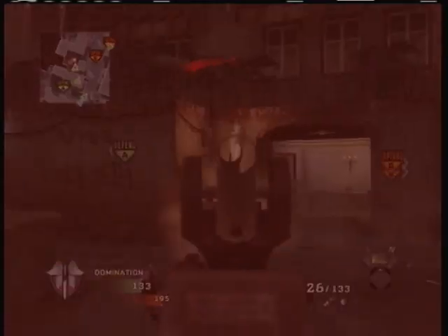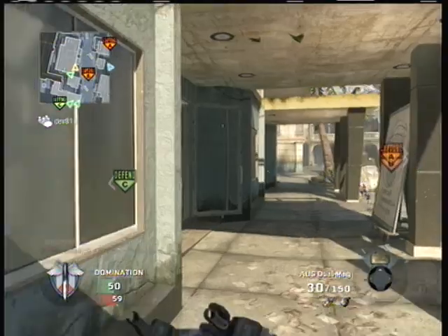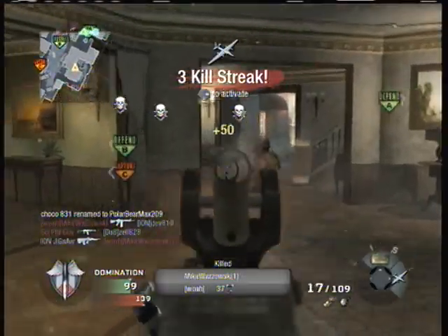One last time I'm going to show you the wrong way to do it: I aimed in, then I started shooting. Now this is the right way to do it: I shot and then I aimed in. I kind of had the edge on that guy, but I still got the kill.